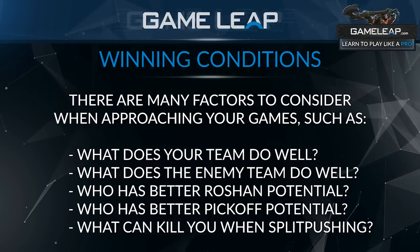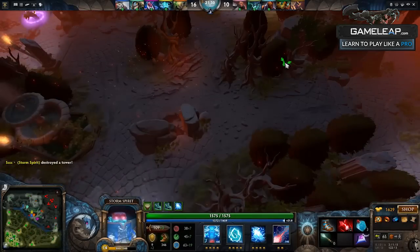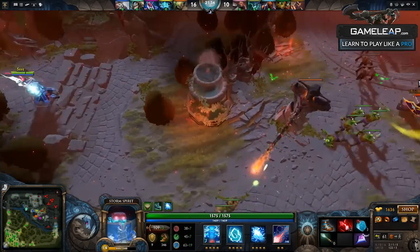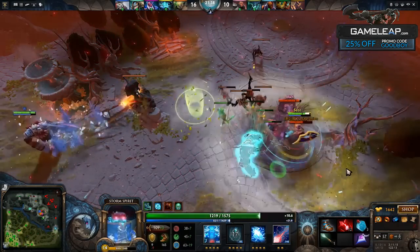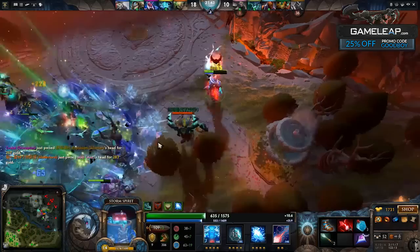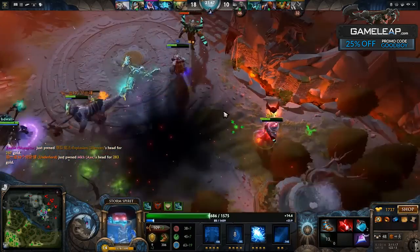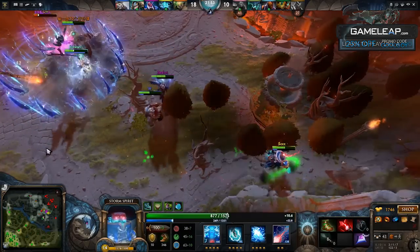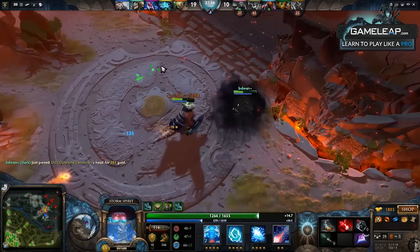In this game I'm a Storm Spirit, so my biggest concern is their ability to kill me if I'm going to split push. Every game, you have to think about what they have to kill you with — their hero's potential to kill you. Some heroes kill you by mobility, like a Storm Spirit. Some heroes, like Legion Commander or OD, kill you by catching you, but they're not very mobile in the first place. Recognizing those ways of killing you is a really important part at the beginning of every game to establish your goal as a split pusher, to establish how much you're going to be split pushing, and if you want to split push, how you are going to go about doing that.